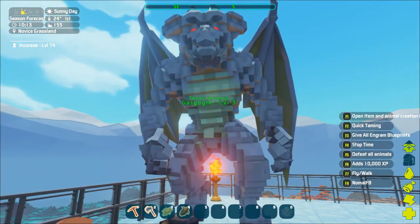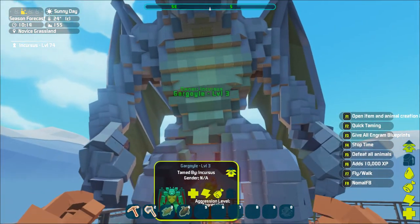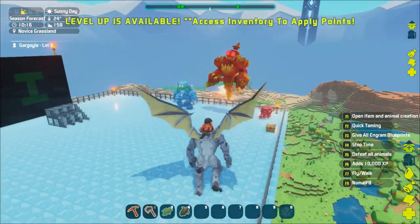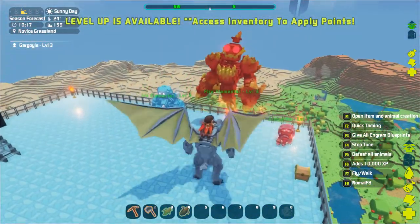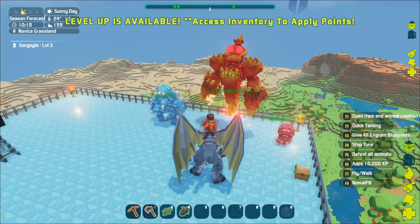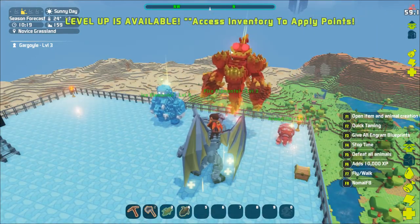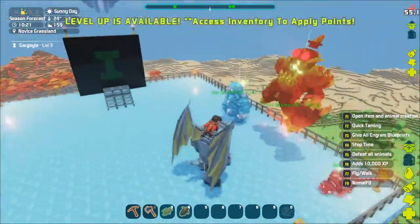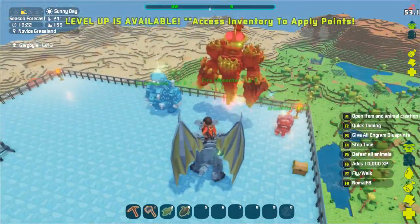Next up is the gargoyle. This guy is a great flyer, but did you know that they have an extra area heal ability? Cast this near your friends and give everyone a regeneration buff. Just don't use it while in a dungeon — for whatever reason, using this ability in a dungeon instantly kills the gargoyle.